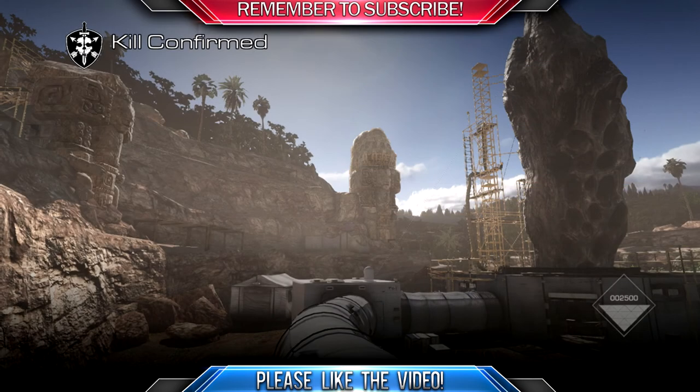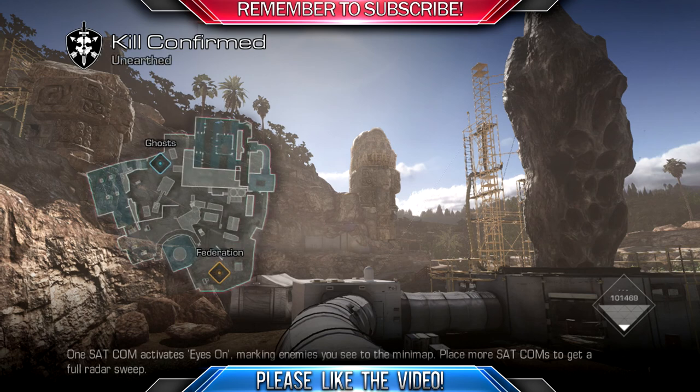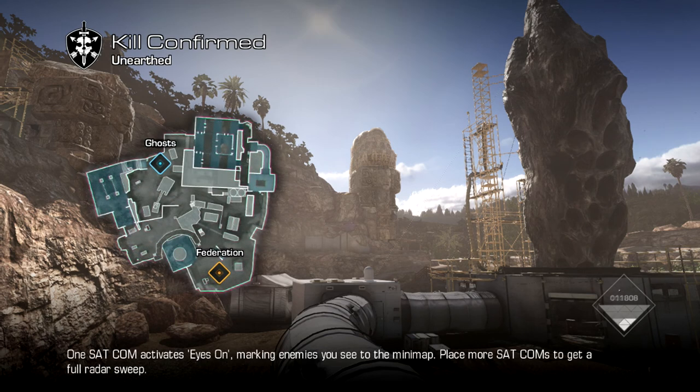As you see the gameplay, you'll see how it's related — it's literally like Dome, it just has a lot of changes to it. The buildings look completely different and everything, but it's pretty good. The special care package you can get includes Seekers from the Extinction mode, which actually help you out in gameplay and multiplayer. It's like the attack dogs from other Call of Duties, but instead of dogs it's Seekers.